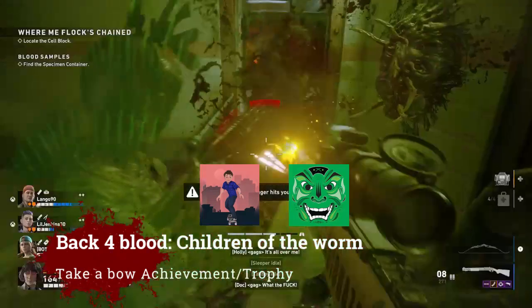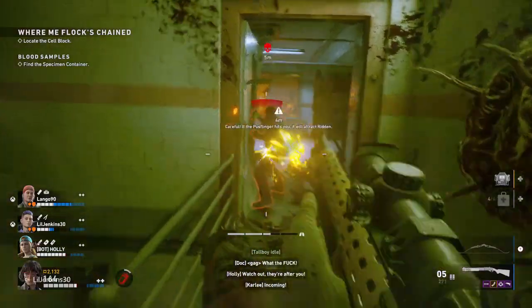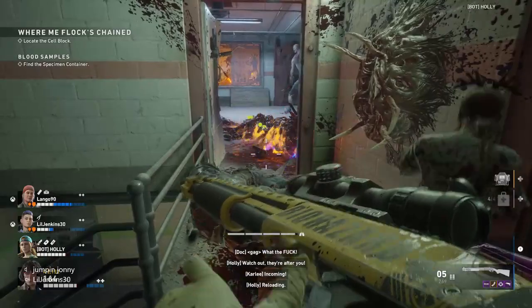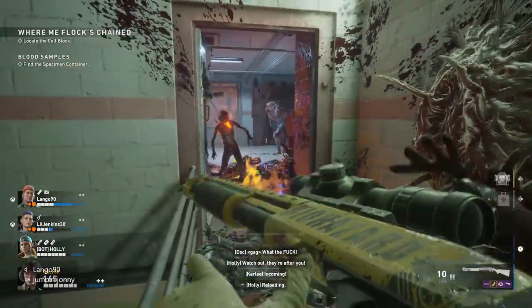Hello, and welcome to Jumpin' Johnny Gaming. This Back 4 Blood Children of the Wham DLC video shows you how to get the Take a Bow achievement or trophy. This is for killing a crone with a bow.